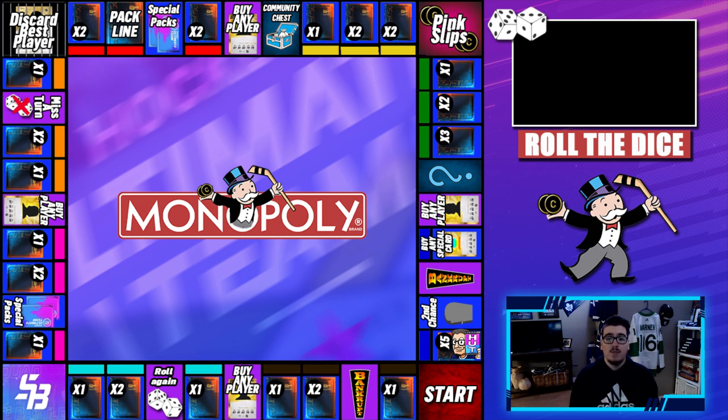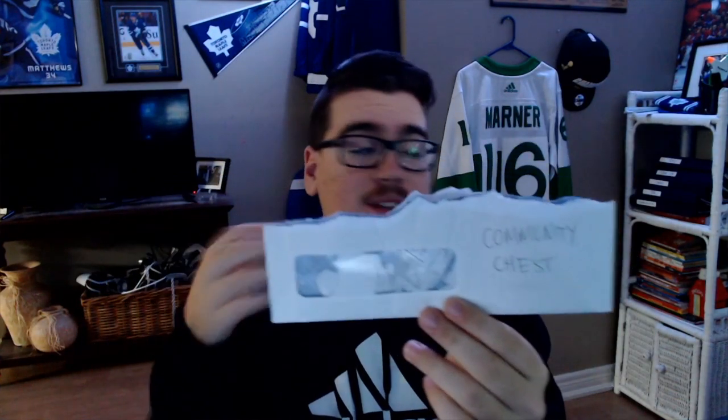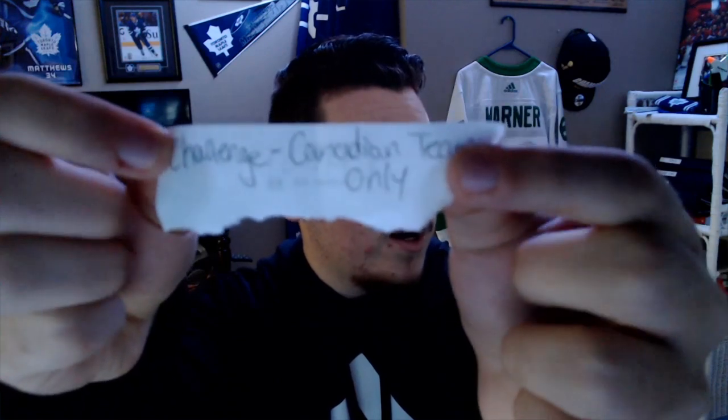I can add your suggestions to the Community Chest right now. For example, if we roll the dice and land on Community Chest, we have an envelope filled with suggestions from you guys and some I made up. We'd pick out a piece of paper — this one says 'Challenge: Canadian team only.' I got this one from Twitter, so I would only be able to use a Canadian team for a game, which is very cool.